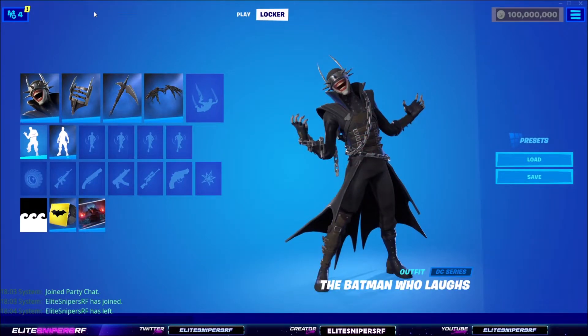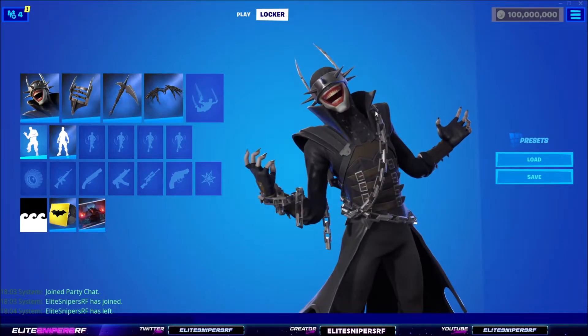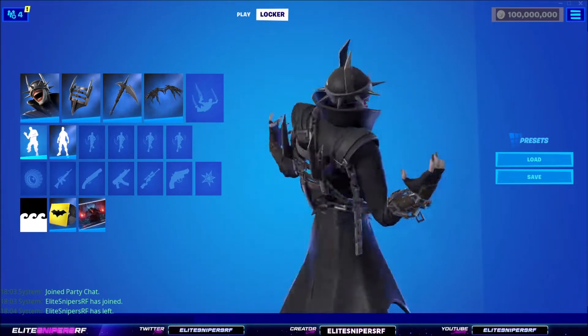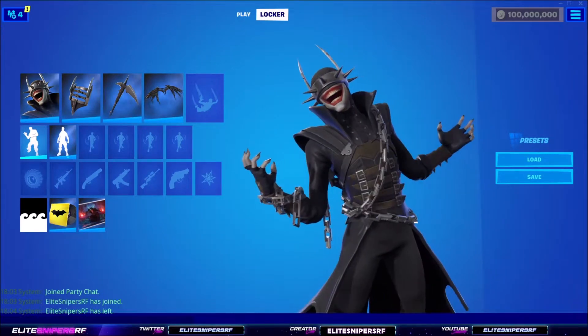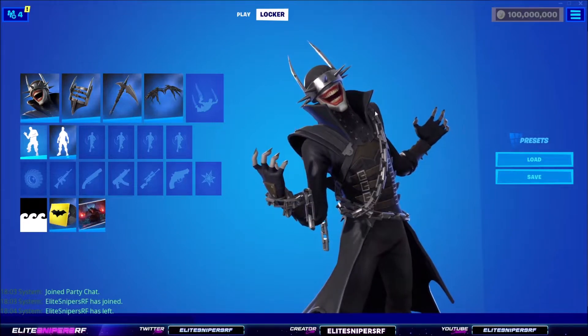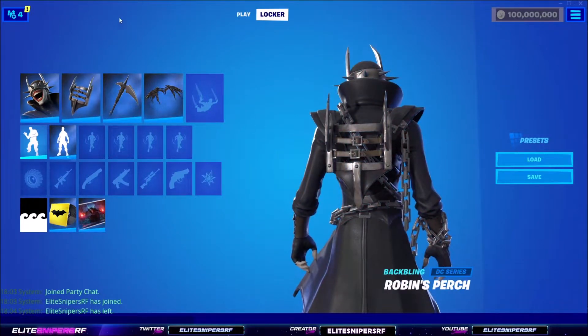Here is the Batman Who Laughs set skin — it's actually pretty cool. You can't see his eyes, you can see his big mouth open, and he's all in black with chains on it. It looks absolutely fantastic, another skin I'm definitely going to be buying in the item shop.